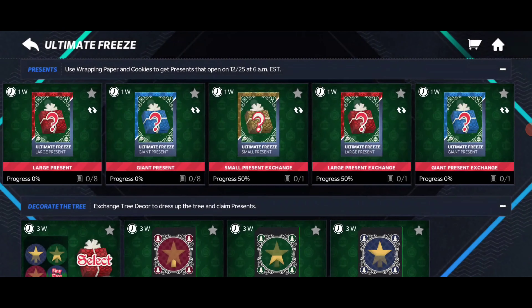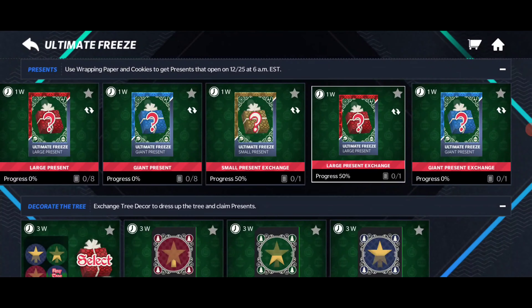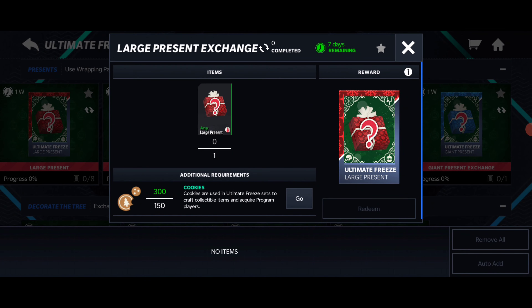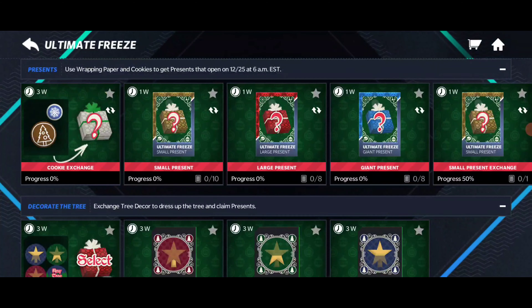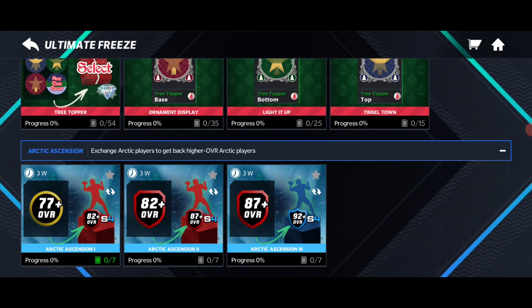Moving on to the sets — these are the presents. If you guys want to do present exchanges, you can get different presents here. You will need the cookies for this one and any large present to get a random one. If you just want to get presents in general, it takes 500 cookies — not bad at all.